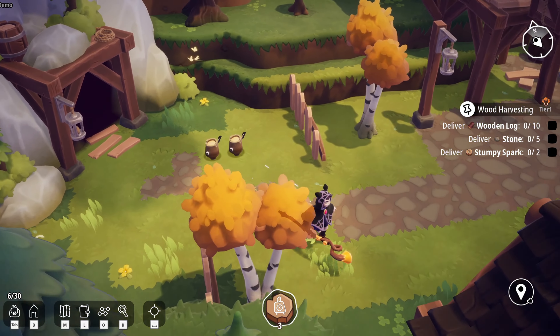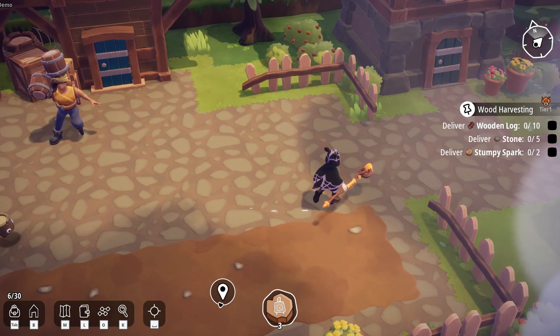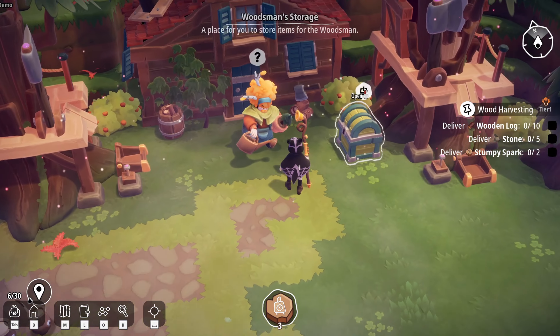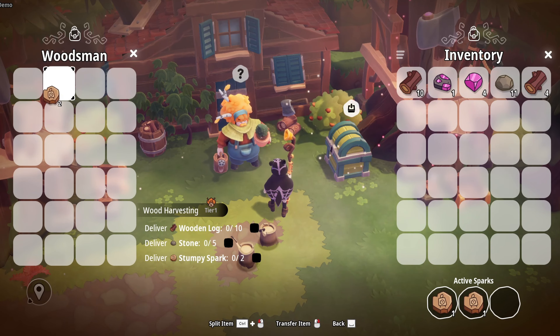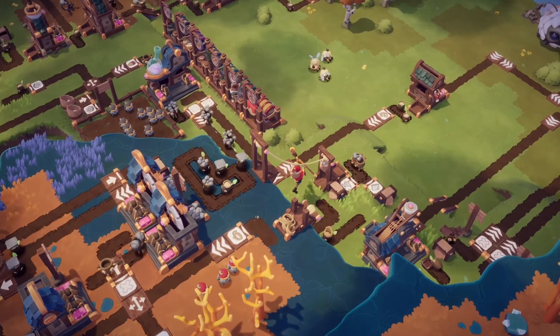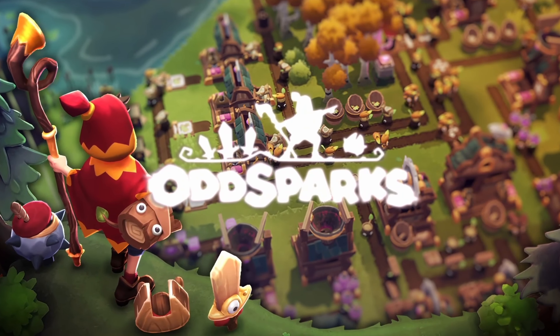Let's start with the basics. Odd Sparks is a cozy, casual game that you can play either solo or in multiplayer. It puts you into the shoes of an adventurer that stumbles across a magical substance, and with the help of the townspeople and some exploring, you discover a way to make little creatures called sparks.